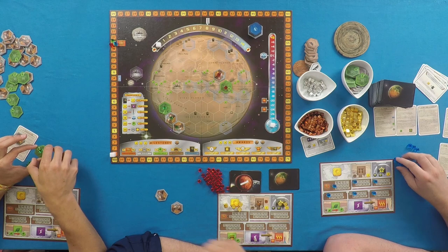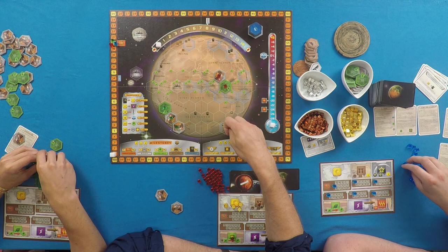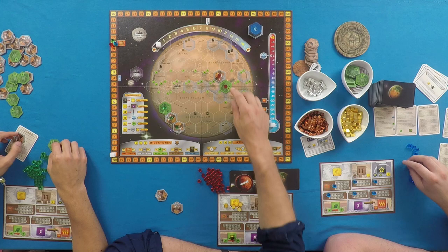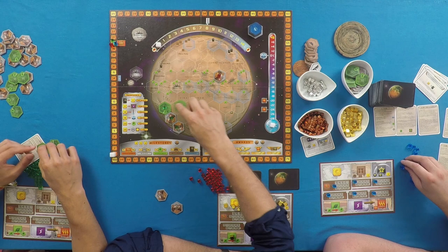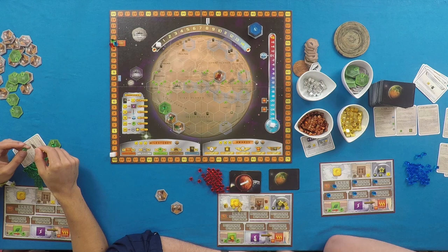At the end of the game, each greenery you've placed is worth one victory point, and each city you've placed is worth one victory point per greenery adjacent to it — and that can be anyone's greenery. When placing tiles, your first tile can go anywhere. Subsequent tiles must be touching an existing tile of yours.